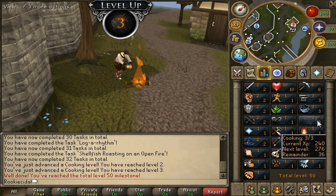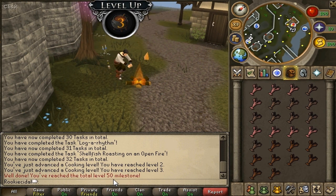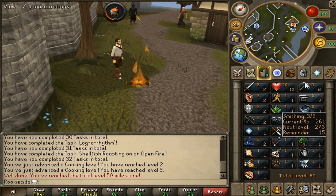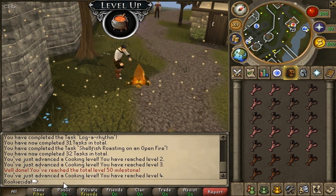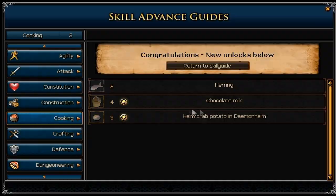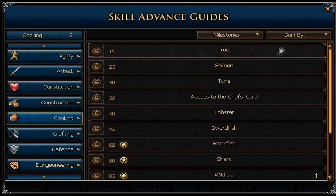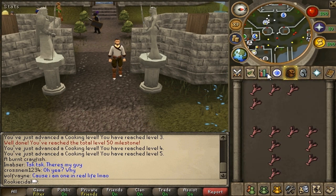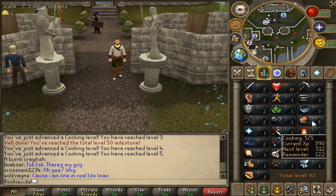That is how you train cooking. We achieved the 50 total level milestone with all skills combined — pretty cool. We got level 5 cooking, which lets us cook herring, make chocolate milk, and do heim crab potato and damen heim. That's what we can do with our new cooking level. And there you go — we've trained fishing and cooking.